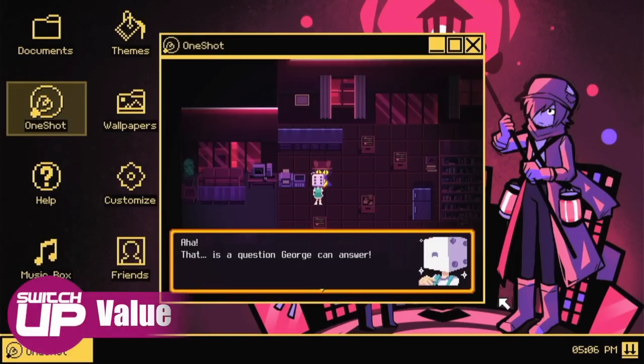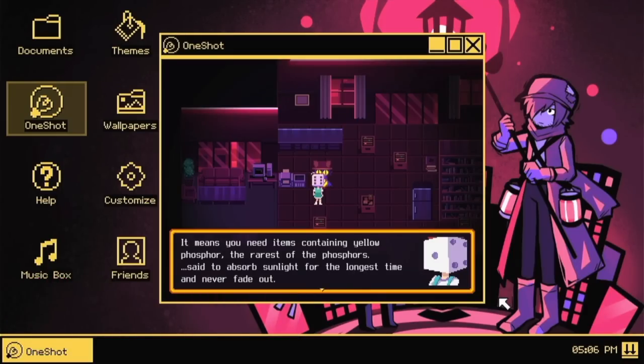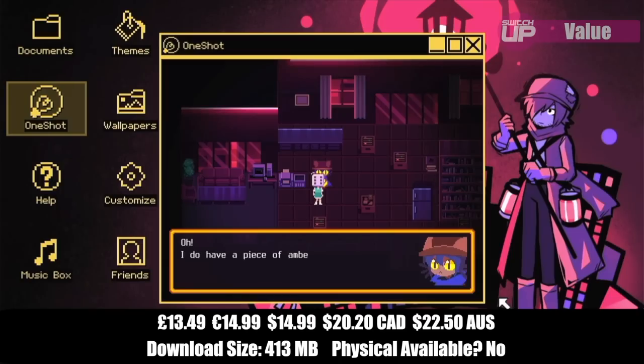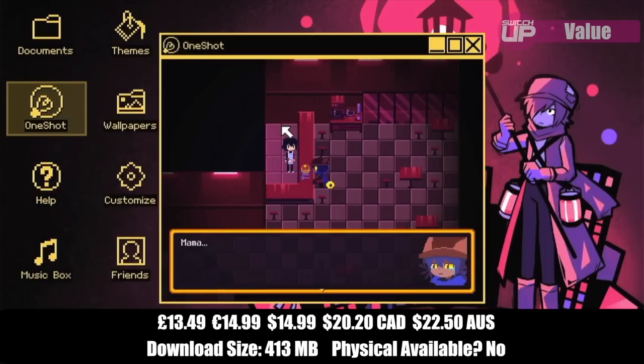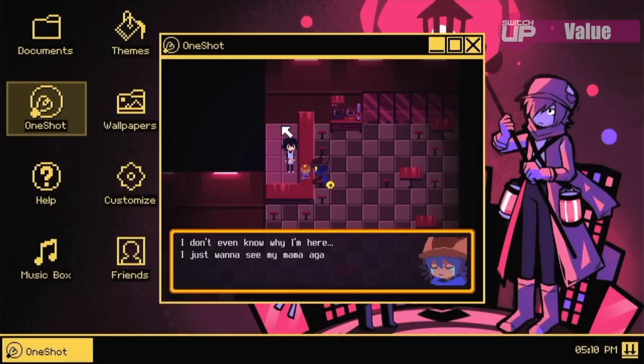OneShot costs £13.49 and regional equivalents are on your screen now. The game can be completed in around 4 hours, although depending on how quickly you solve the puzzles and if you try to amass all of the collectibles scattered around the game, this can of course vary somewhat. Some may argue that this is a bit expensive for a short game, but with multiple endings and the very unique experience it offers, I would say the price is pretty fair, and value scores 17 out of 20.